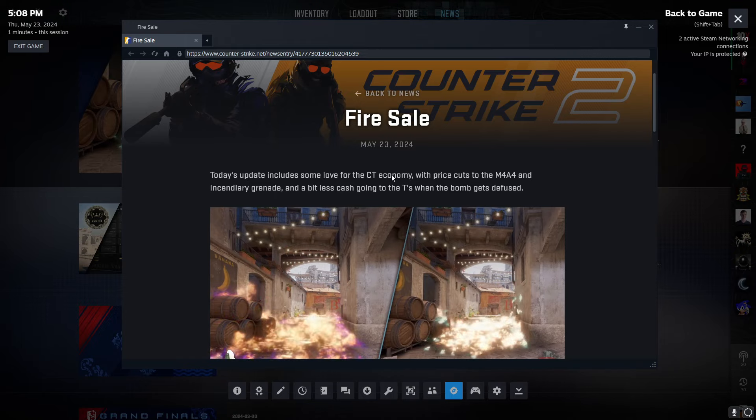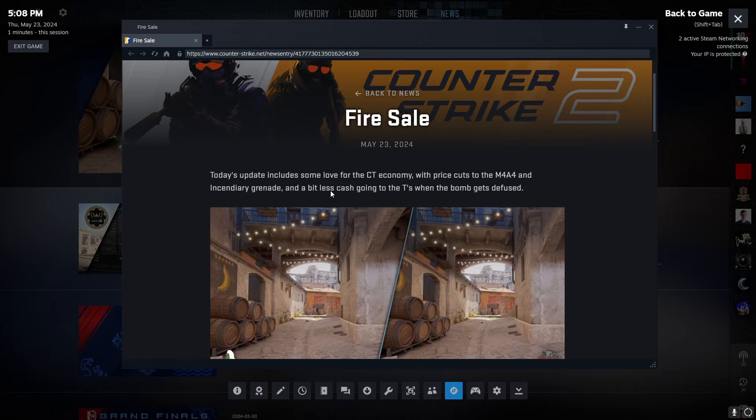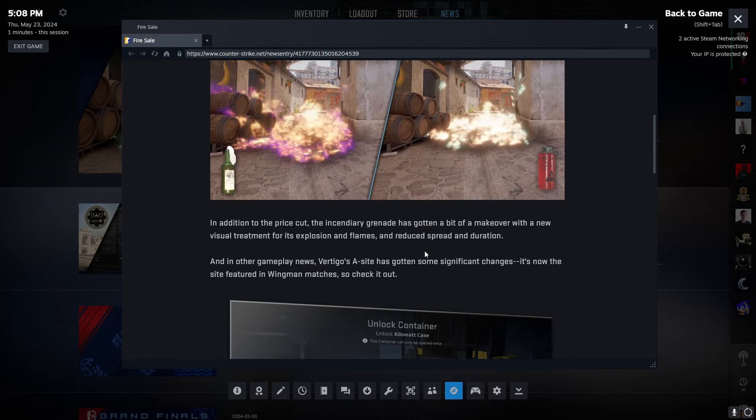They gave some love to the CT's economy, which is really needed with the new MR-12 system. They did price cuts to the M4A4 and the Incendiary Grenade, and gave a bit less cash to terrorists when the bomb gets diffused.